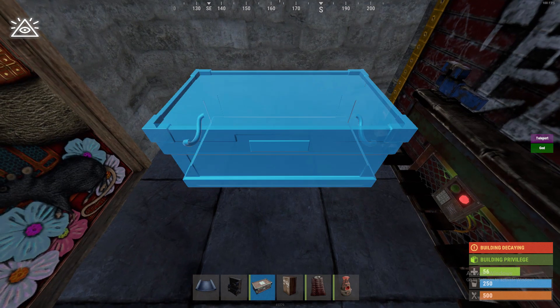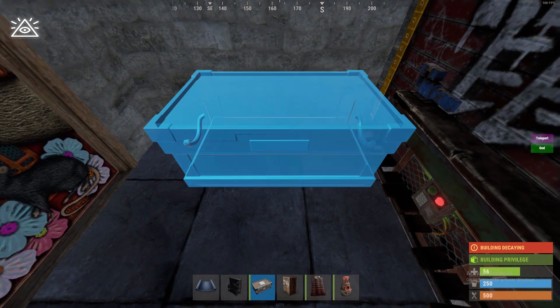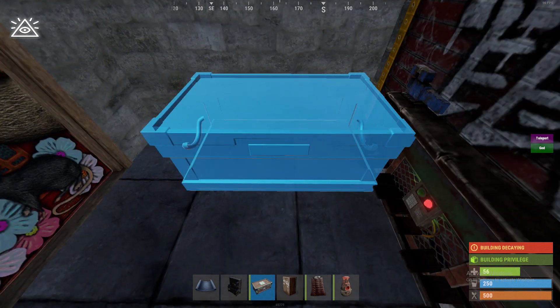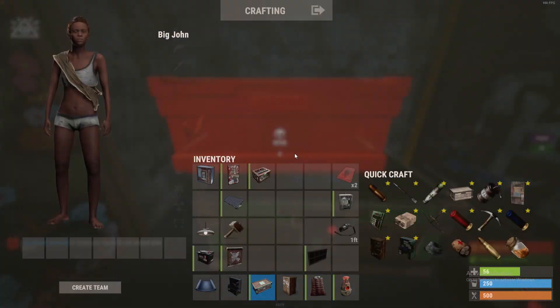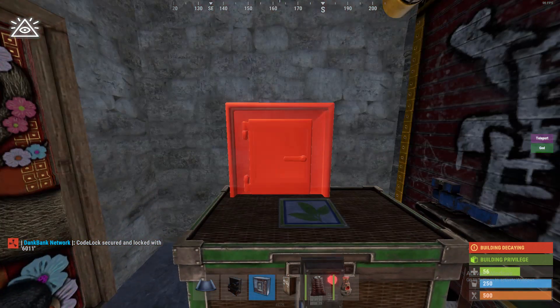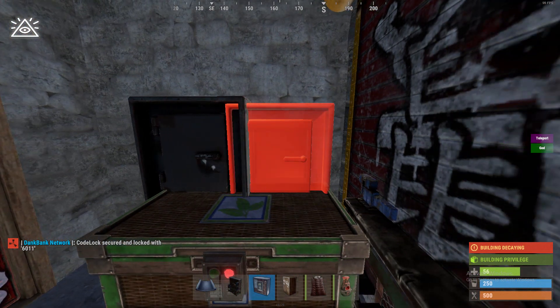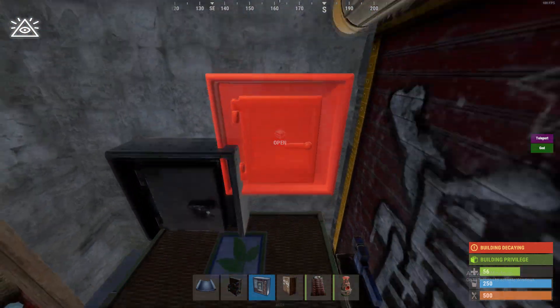Once you get to this point, put down your extra storage drop boxes. Try to arrange them so you can just run straight through the door to get out without any extra jumping — that can get really annoying. If you place your drop boxes low enough you can actually clip them through your large box, which is a nice bonus.